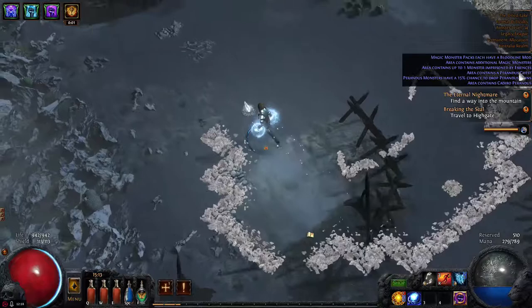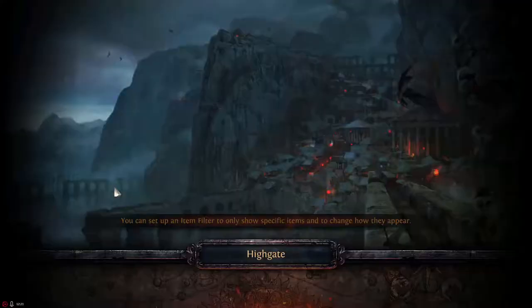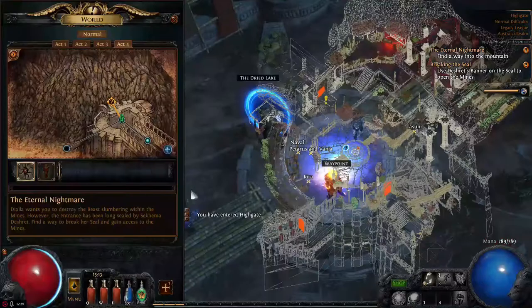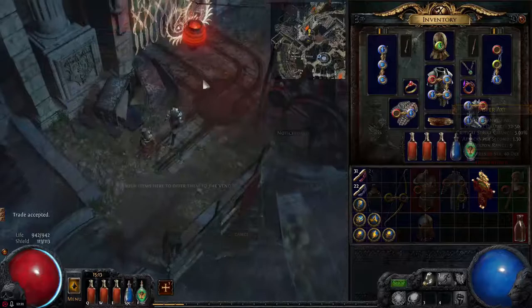We can keep clearing the whole zone to get those items, otherwise we'll skip it. Since we're level 34 we'll skip it. The Leakstone is about to run out, so make sure you put a new one in every now and then. See that exclamation mark right there? Let's go up and use this to open the gate to the next area.